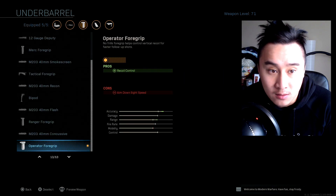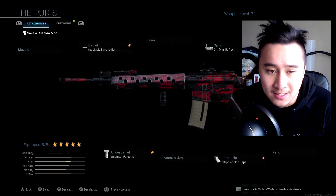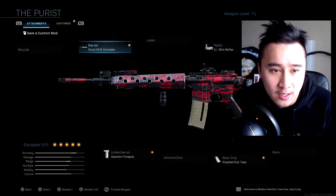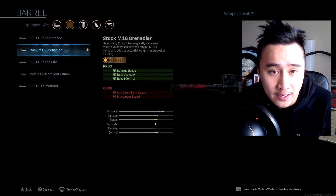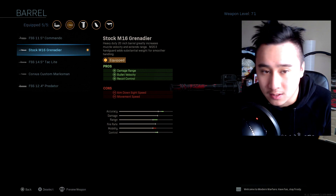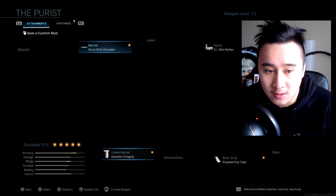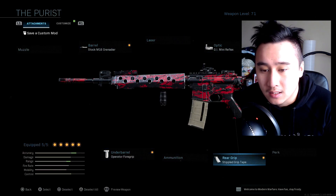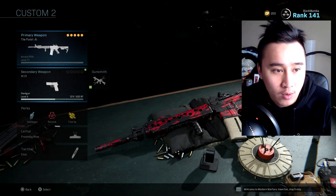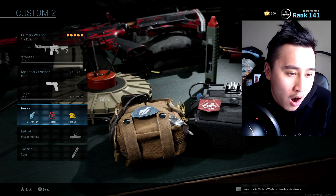This class is pretty much an all-around balanced M4A1 class. It has speed but it also has accuracy. I also made the strafing speed a little bit faster so it's not too slow when you strafe left and right. The Stock M16 Grenadier is a must, honestly, because it increases the damage range as well as the bullet velocity and recoil control. Obviously it has some cons but I countered it with the Stipple Grip Tape.